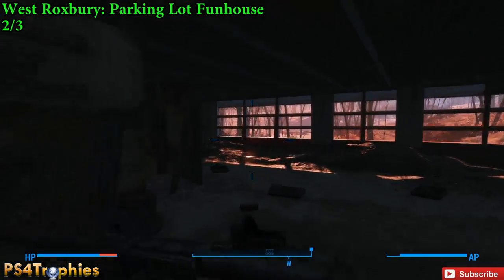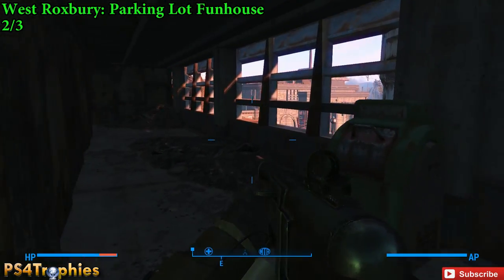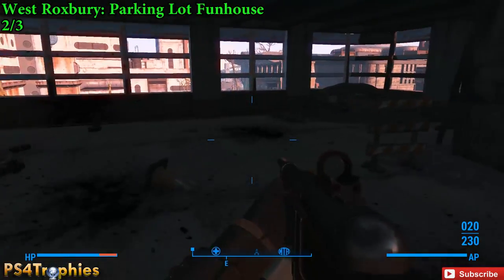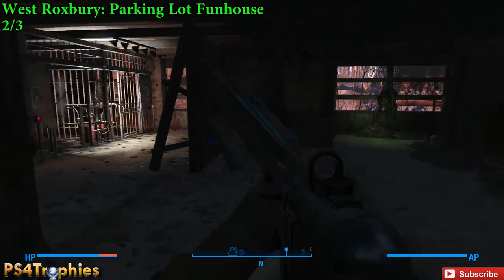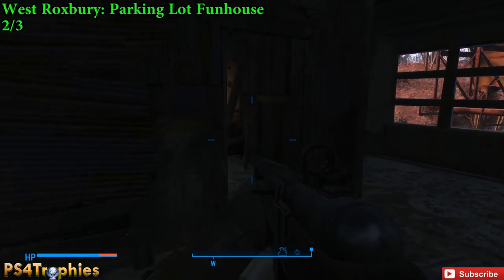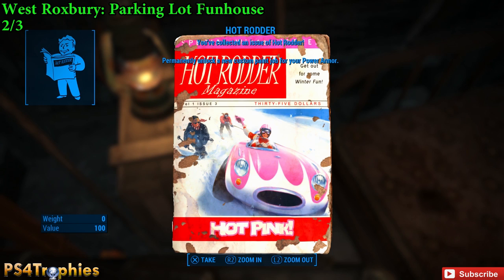While we're up here, we're looking for a living quarters. You're going to get to an area with three doors labeled number one, two, and three. You want to go behind door number three — there are traps when you open the other doors, so be careful. We're looking for the living quarters, which is just to my right. You'll see those cages and this little structure — inside the living quarters, to the left on that crate, is our second Hot Rodder magazine.